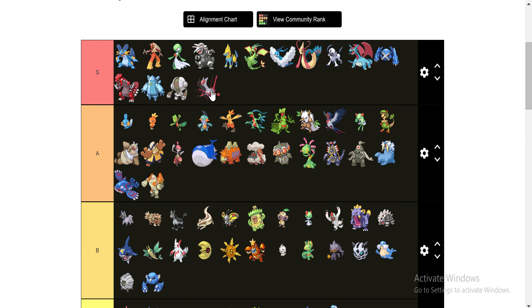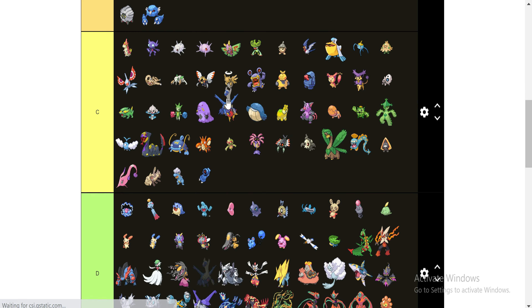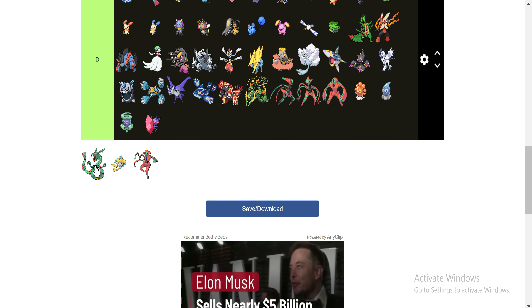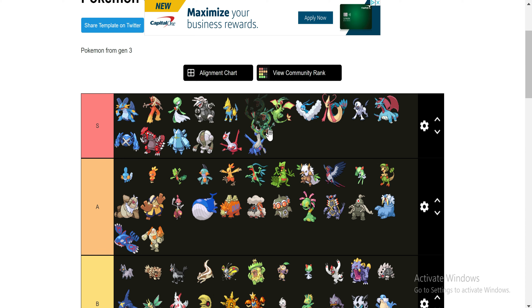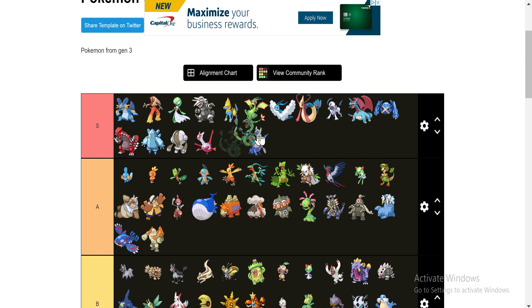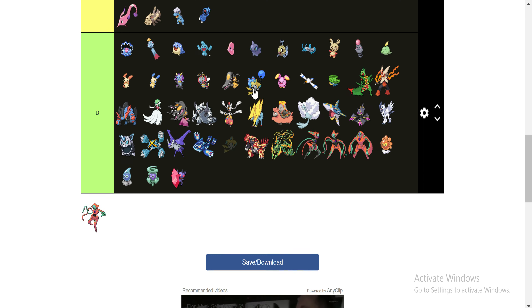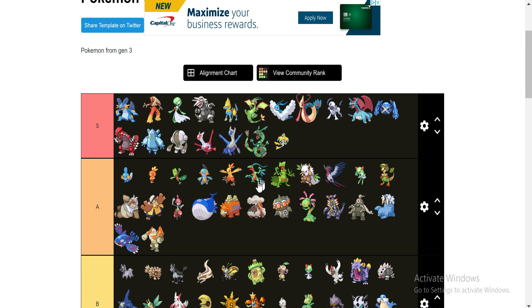These two guys — Latias and Latios. We did not get to see them during our playthrough. But the psychic type in a legendary Pokemon, especially a roaming legendary — pretty OP. So they're going to go up there in the S category. We got Rayquaza — obviously S category, dragon type legendary Pokemon. Pretty badass and he looks pretty damn cool. So Jirachi and Deoxys are obviously going up here as well.